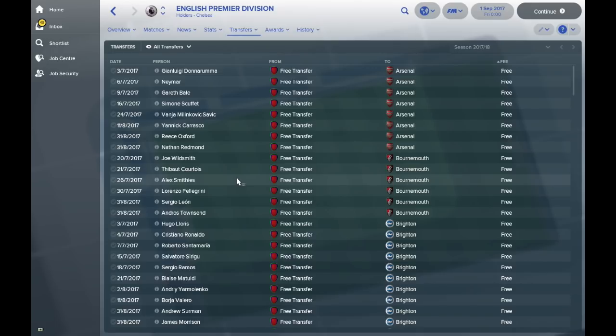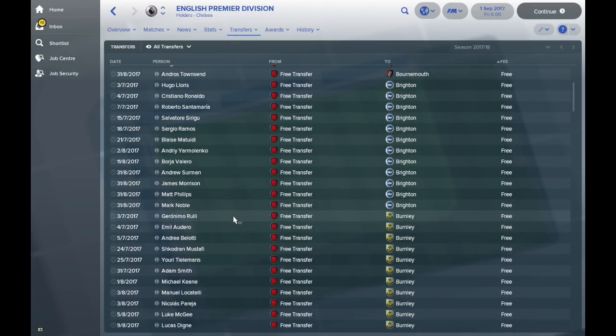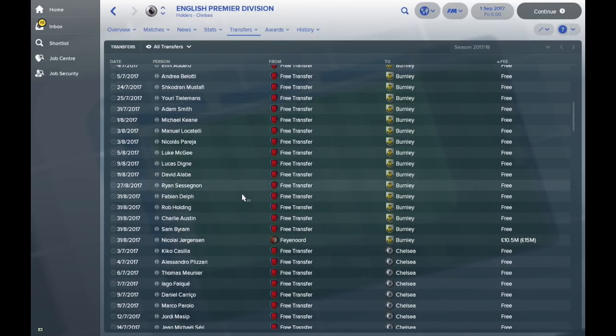Hugo Lloris and Cristiano Ronaldo have gone to Brighton, alongside Santa Maria, Sirigu, Ramos, Matuidi, Yarmolenko, Valero, Sermon, Morrison, Phillips and Noble. What a collection of players Brighton have picked up — they've got Cristiano Ronaldo! Burnley have got Rulli, Belotti, Mustafi, and Tielemans — they've gone on a spree. Dinier and Fabian Telf in there too.